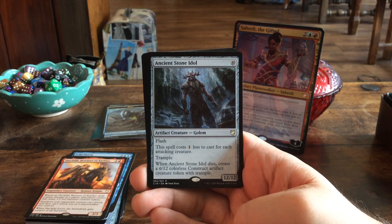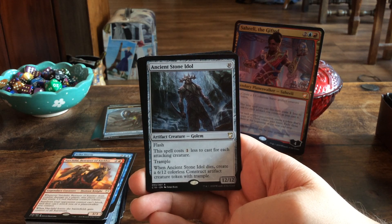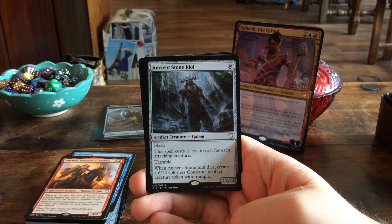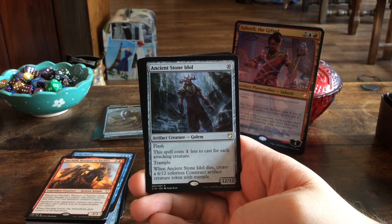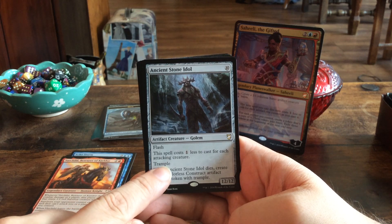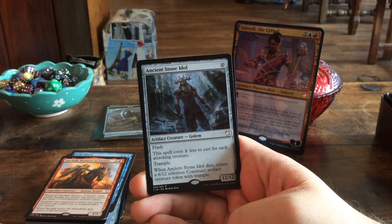Ancient Stone Idol — for ten mana we get a 12/12 with flash. It costs one less to cast for each attacking creature. It has trample, and when Ancient Stone Idol dies, create a 6/12 colorless Construct artifact creature token with trample. I have a feeling trample is really out of place here — it should have been Indestructible, but that's just me.